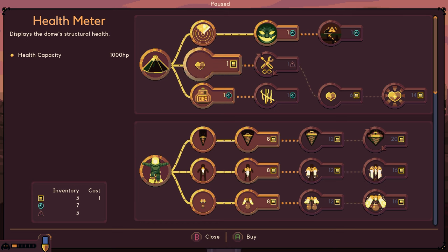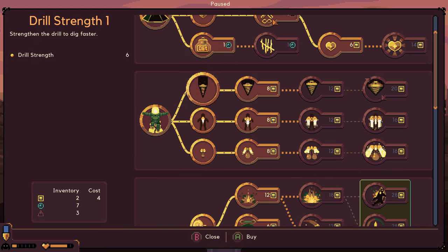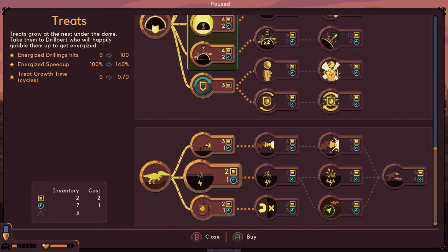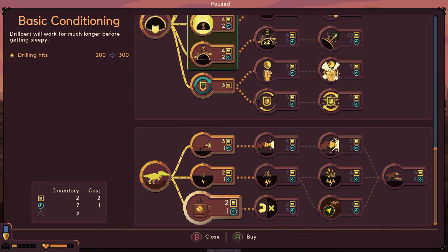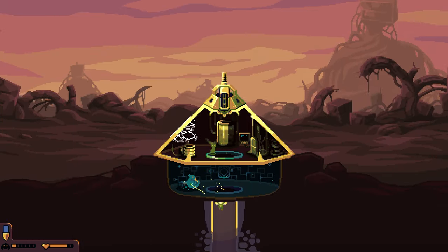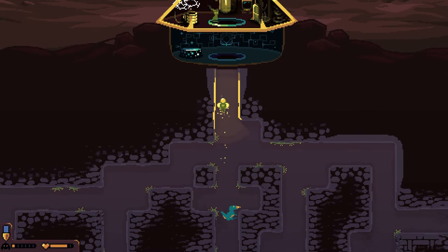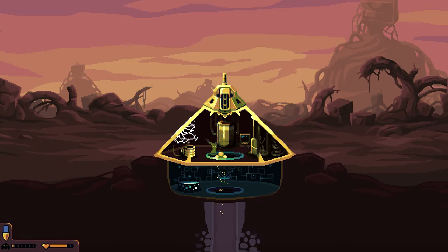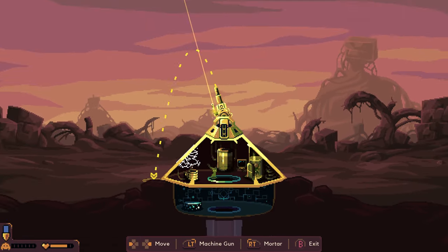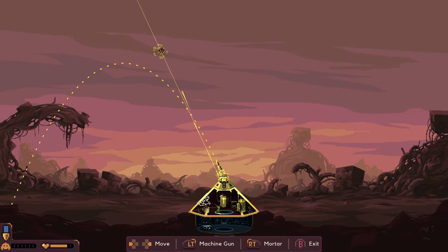Amazing that I was able to guess right. Look at the health meter, that's fine. It's a little upgrade you can get. Basic conditioning is good for Drill Bird. I think I could just drop Drill Bird straight down and they could just do their thing. Although they don't mine while I'm fighting, right?